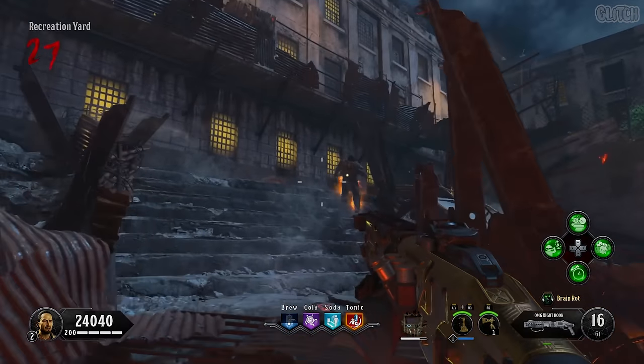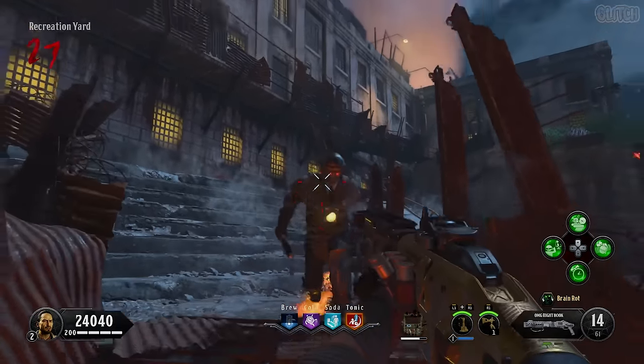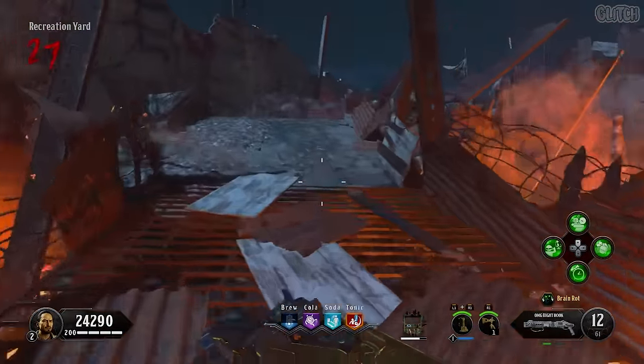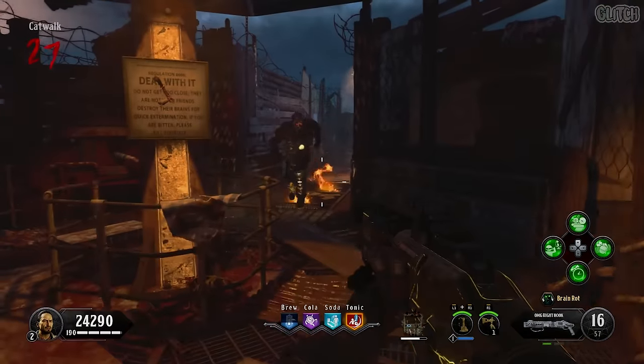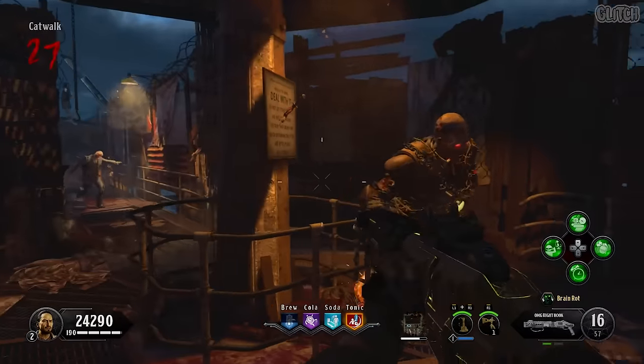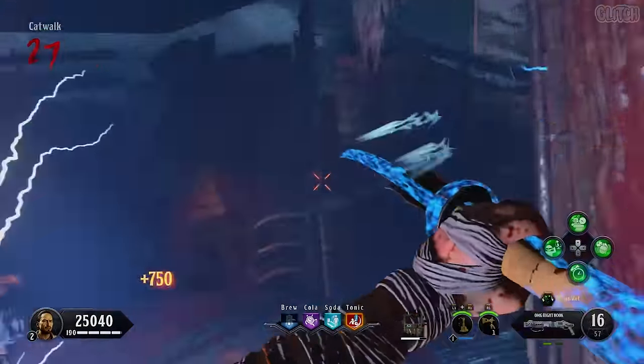After that, bring him over to the catwalk. The easiest way to do this is by shooting the warden until you knock off his helmet. You could even shoot him once or twice after that, but just be sure not to kill him yet. Once you've brought him near the sign, simply lunge-knife him until he dies. If you have ethereal razor in your modifier slot, you should only have to knife him about 5 times.